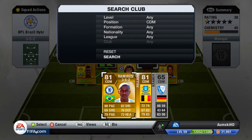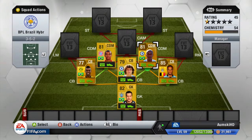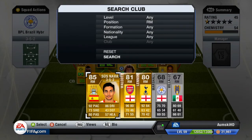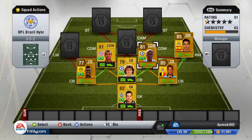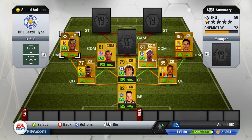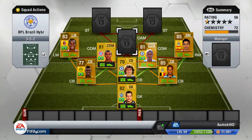So we have Luis Gustavo on the left side of defensive mid. On the right side of defensive mid we're gonna have Ramirez - that way we've got a full link going on. In right mid we're gonna have Jesus Navas and he obviously gets a green link with Kompany. And then on the left mid we're gonna have Robinho. Robinho can be swapped out for Neymar or another BPL left mid.